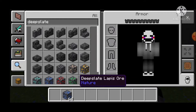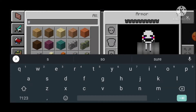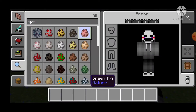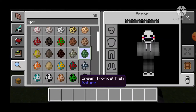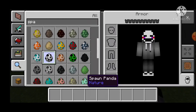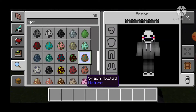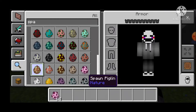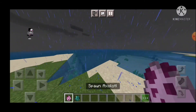Let's check out the mobs. I don't think there's anything too new except — let's go to spawn eggs. I can just hear the dying enderman. Dolphins, turtle, fox, panda. Okay, squid — axolotl, there he is. Glow squid — okay, here they are. Glow squid and axolotl, oh yeah.